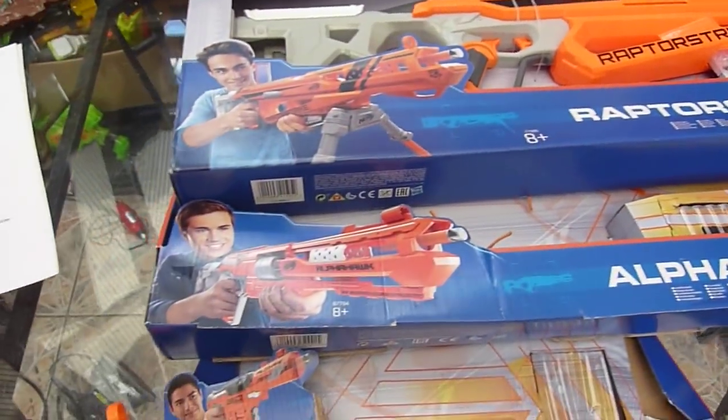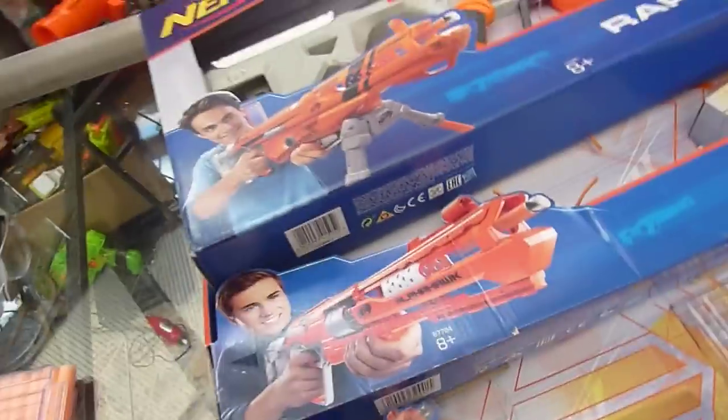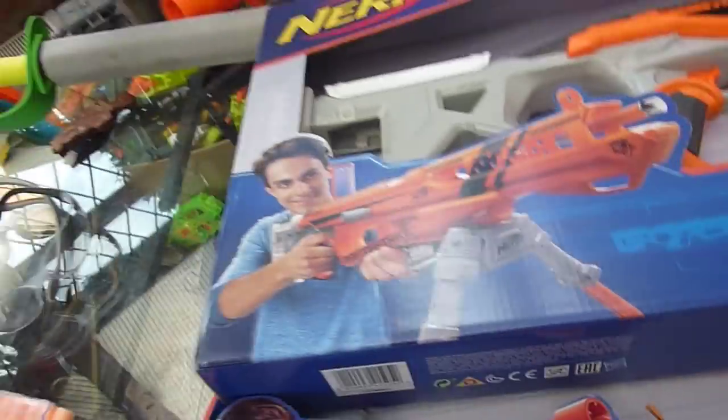The thing is that all of these blasters are either a sniper-type blaster or a sidearm. What the Accustrike line's missing, in my humble opinion, is a true support weapon. A sniper never goes out alone! They take someone with them — a wingman. Someone who's equipped to lay down supporting fire in case of a close engagement. The Accustrike line's missing a support blaster.